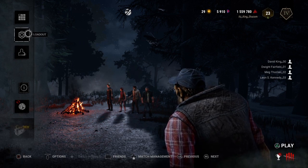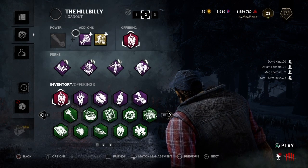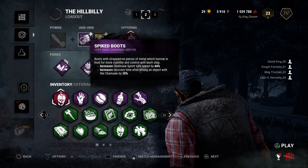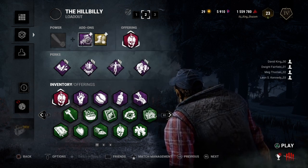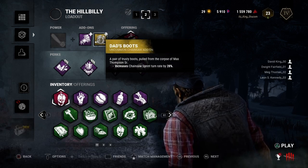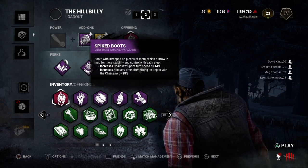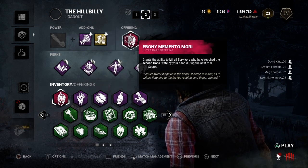Let's get into our loadout. We're running two add-ons focused on turning. Spike boots increases chainsaw sprint turn speed by 44% and increases recovery time after hitting an object by 28%. Dad's boots increases chainsaw sprint turn rate by 20%. So we turn pretty rapidly, but if I hit an object it takes longer to recover, which won't be great in the middle of a chase.